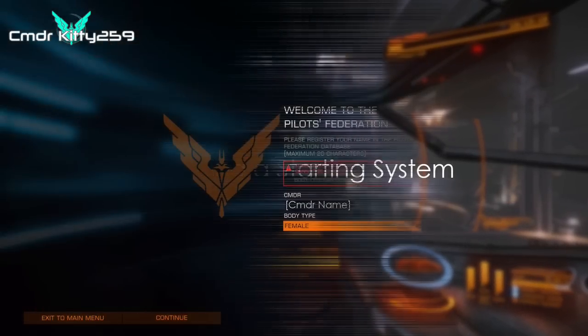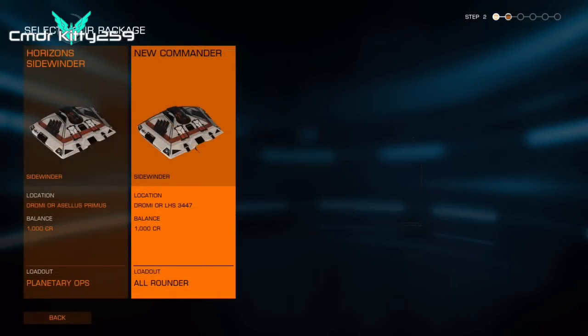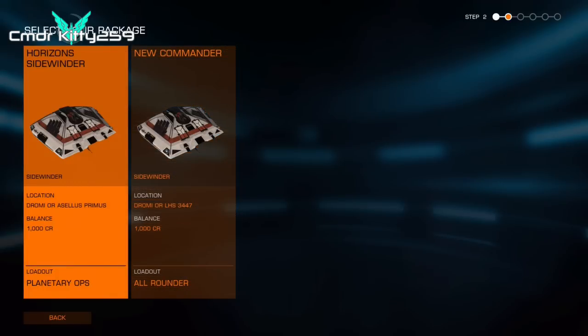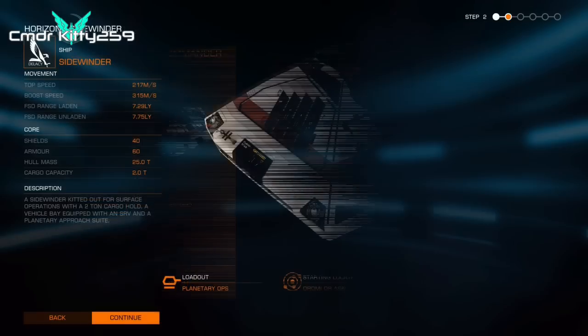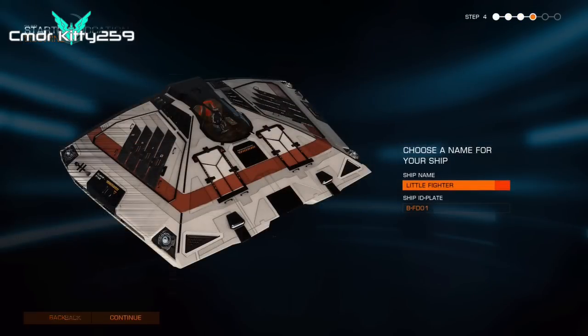When you first start the game, you'll be given two options for your starting ship: the All-Rounder Sidewinder, which is the basic beginner ship in the game, and the Horizons DLC Sidewinder that comes with an SRV. Once you pick one, you can continue to the screens to set up your commander, as seen here.